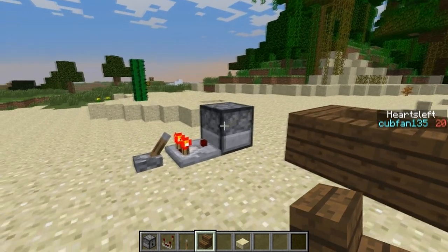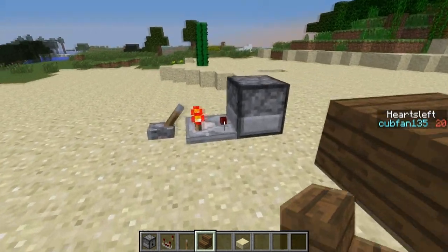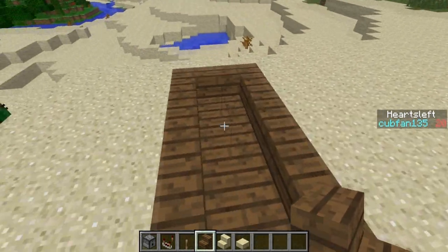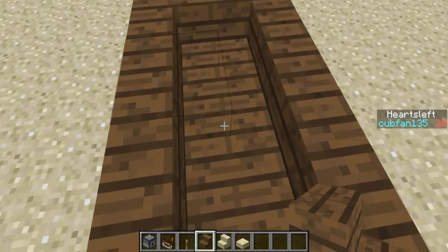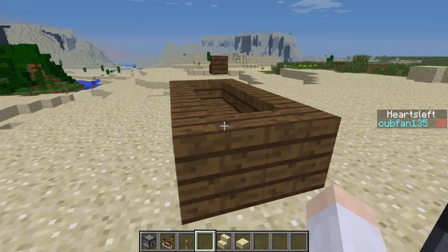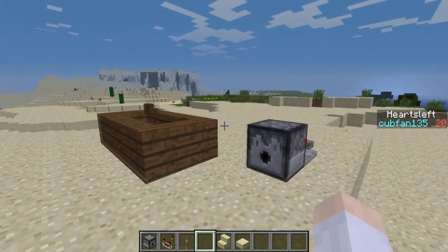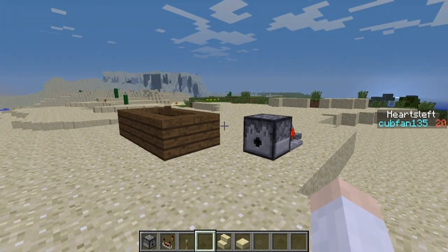Finally this week, there have been some bug fixes. Comparators no longer update dispensers, and they also fixed some stair lighting glitches. The trampoline effect is still in the game, which is pretty cool. I think that's going to be all for me today, guys. Thank you very much for watching. This has been Cupfan. Goodbye.